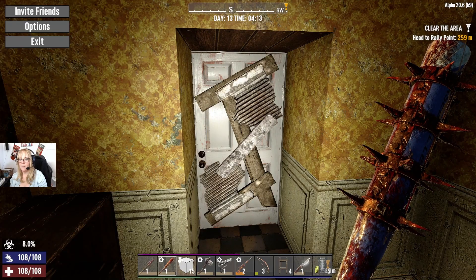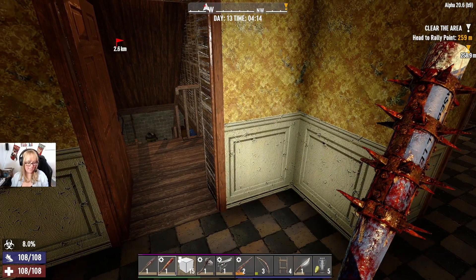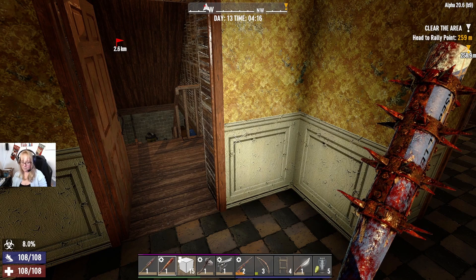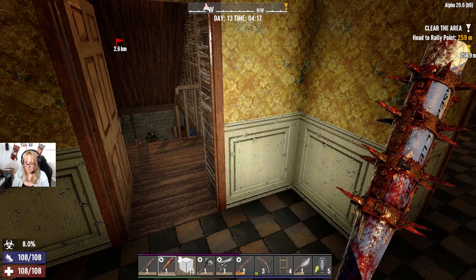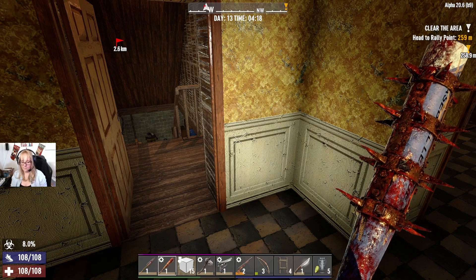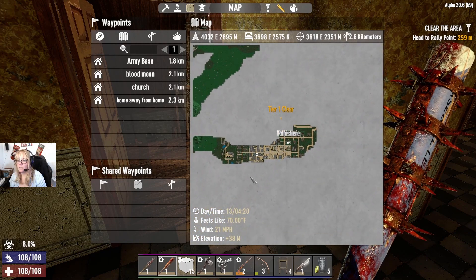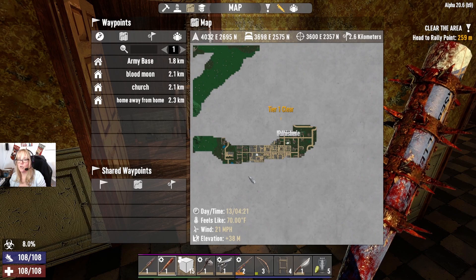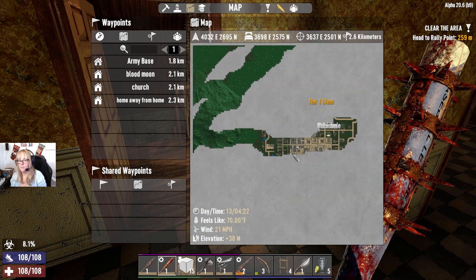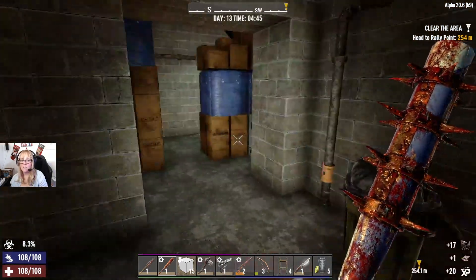Welcome back. We are on Day 13, Episode 11 of the 28 Days Later series of Seven Days to Die. We are at another town which has lots and lots of places, and it's also close to Trader Joel — the White River, I think. I don't remember what it was called, except this house is really good.